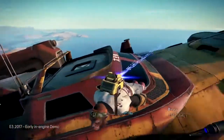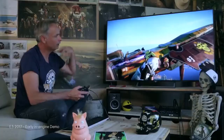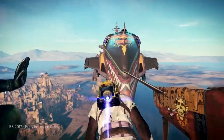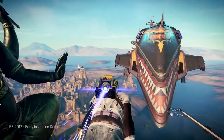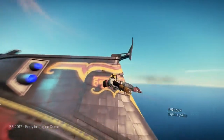Here we have that monkey, which is my playable main character, but of course in that game you can select your character and create your own character. Just to give you a feeling of scale, that ship is about 20 meters long, and the mothership is about 400 meters long. I'm going very close to it so that you can see the size.